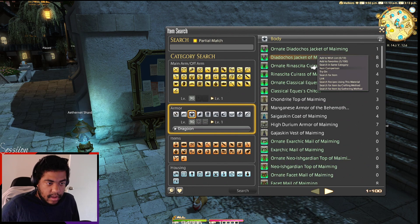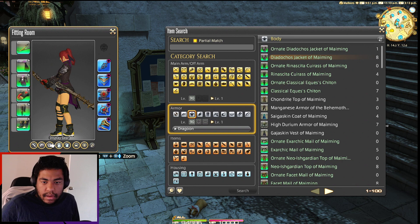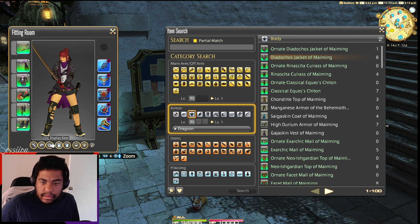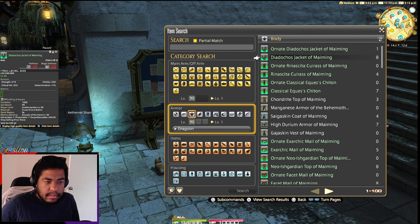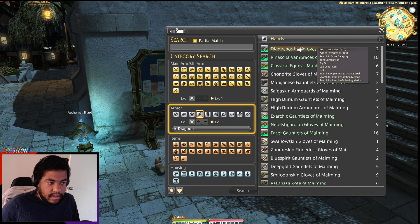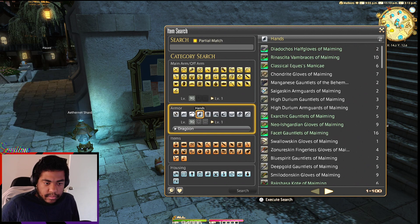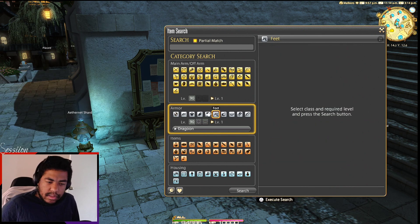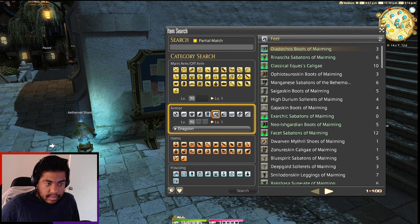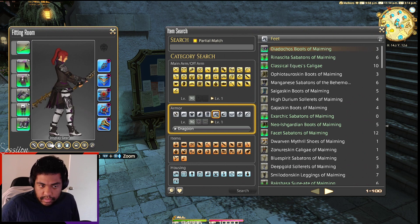We have ourselves a bandana — is it going to be the same as the tank piece? No, it actually looks different. From the icon it looks similar to the tank piece but I think it's different in some way. Different color scheme but still looks similar — that's still really cool though.